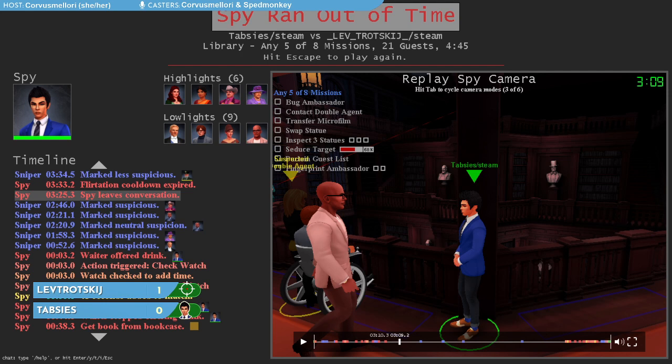Thabsees went all in on a frame strategy, making sure the sniper didn't assign any suspicion to them, and then at the last second swapping a statue to make it look like someone else caused the swap. It didn't work — the sniper didn't shoot anyone else, and as a result Thabsees ran out of time and Lev, the sniper, won that game.